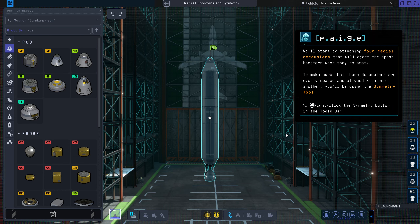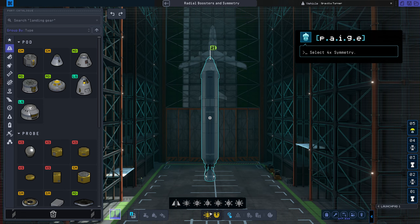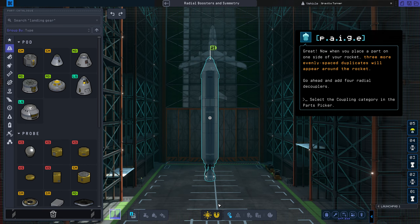We'll start by attaching four radial decouplers that will eject the spent boosters when they're empty. To make sure that these decouplers are evenly spaced and aligned with one another, you'll be using the symmetry tool. Now when you place a part on one side of your rocket, three more evenly spaced duplicates will appear around the rocket. Go ahead and add four radial decouplers.